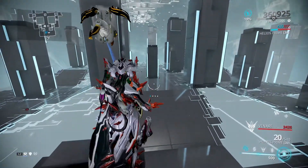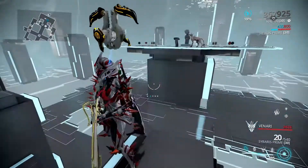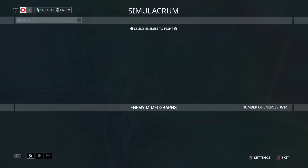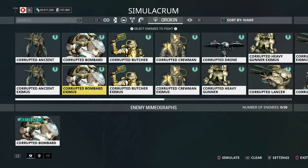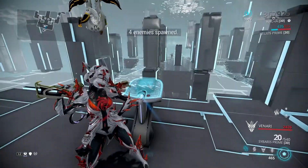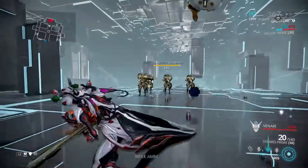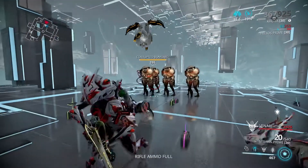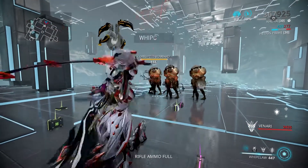Now let me show you how her abilities actually work. When you use Whip Claw, that's her first ability in action. With Ensnare, you grab one enemy and the rest come in — as you can see, I can refresh it and they'll still be ensnared, and then you do Whip Claw on them.